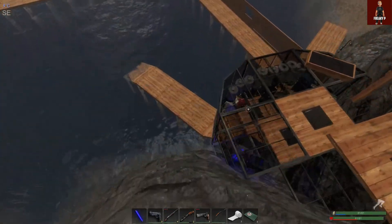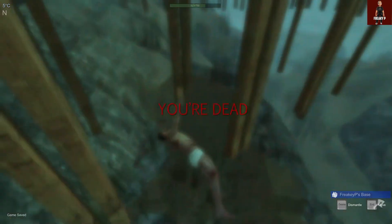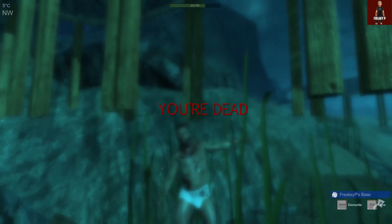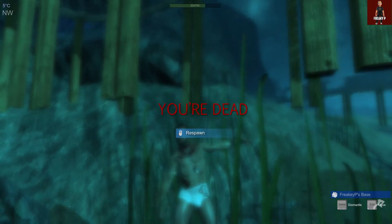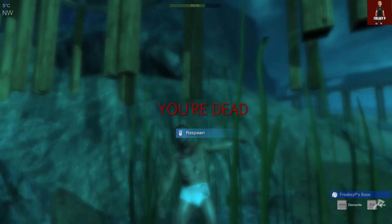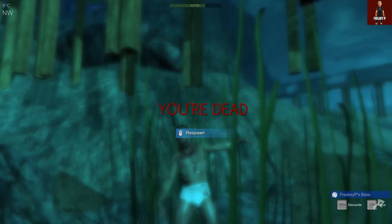I'm going to die. And there we go, I'm dead. Now, under Easy, when it says you're dead, a respawn option pops up and there's another bar underneath that says 'load from last save.' You don't get that under Normal, as you can see.